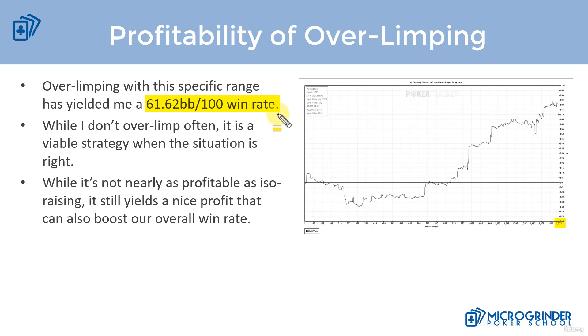Why is that? With ISO raising, we're going to be ISO raising with a stronger range of hands. With our weaker hands, we can consider folding or over limping — so we're going to overlimp our weaker hands. With ISO raising, we're taking the initiative. When we overlimp, we're not. Also with ISO raising, we're going to make people fold the hand, whereas when we're over limping, we're not. So we're going to have this issue of declined equity against multiple people.